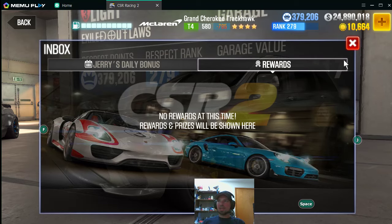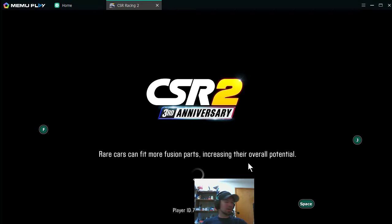I thought the game froze for a second, but there it goes. Let's go back out to the board and take a look at the Fast and Furious deal. One of those is going to be a paid car. It looks like you can use the Shaw 720s, the regular 720s, or that Corvette ZR1.